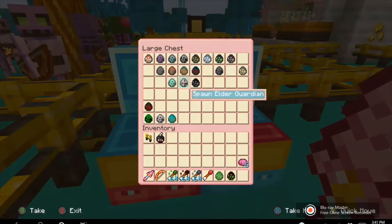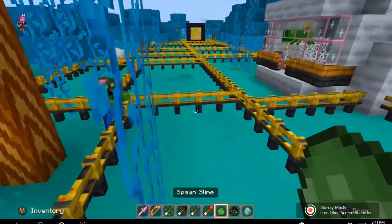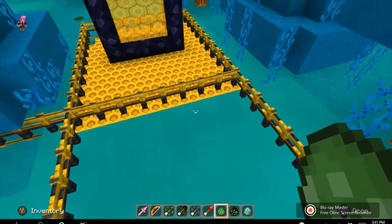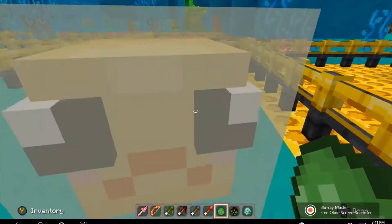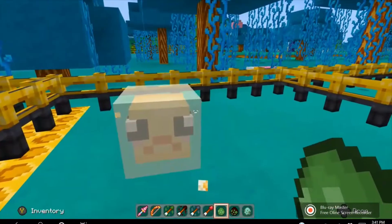We're going to do the slimes right over here. There they are — they look like eggs. I like their see-through look. They look a little bit derpy and sad. You can get different sizes of them; I'm getting small ones right now. There's a super duper small one — look at all of them, they're so adorable.